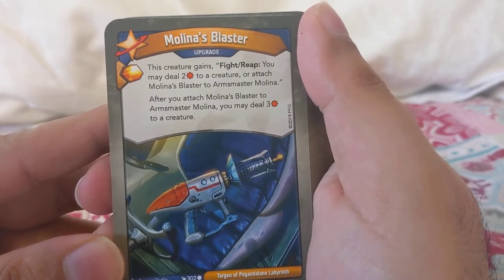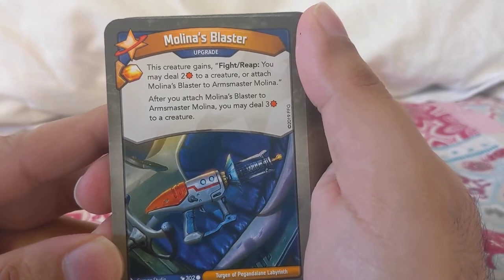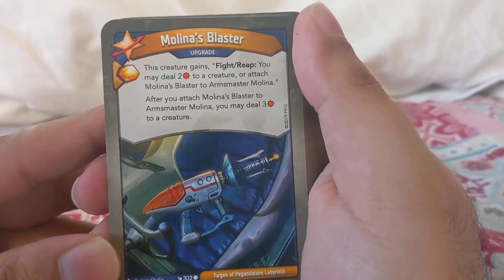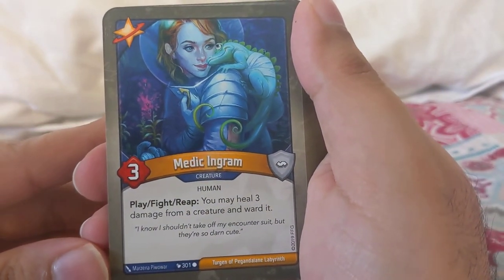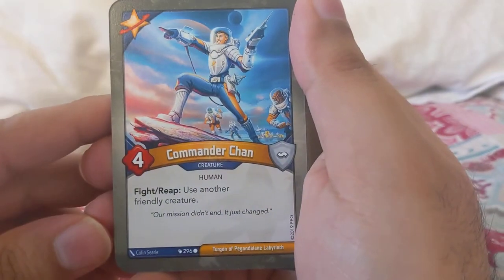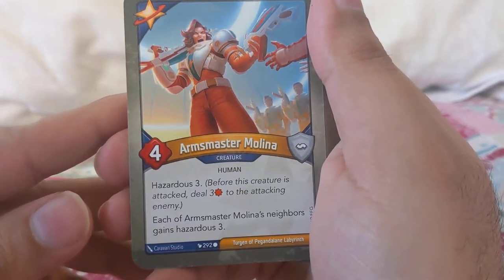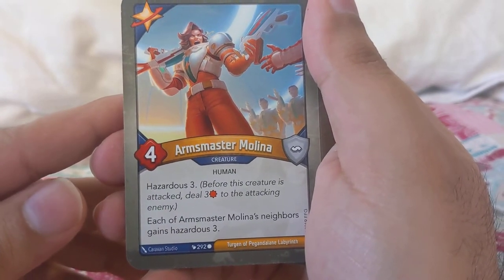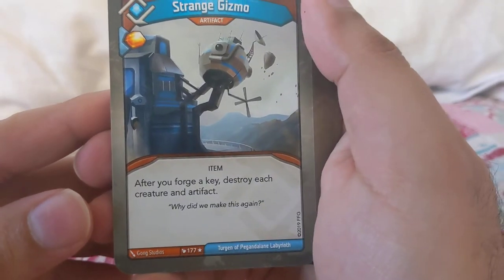Mullina's Blaster: fight and reap, you may deal two to a creature. Arms Master Mullina — after you attach Mullina's Blaster to Arms Master Mullina, you may deal three damage to a creature. Medic Ingram: play, reap — you may heal three damage from a creature and ward it. Lieutenant Cooker: taunt, hazardous three — that was good. Commander Chan: fight, reap — use another friendly creature. Arms Master Mullina has hazardous three; each of Arms Master Mullina's neighbors gain hazardous three.